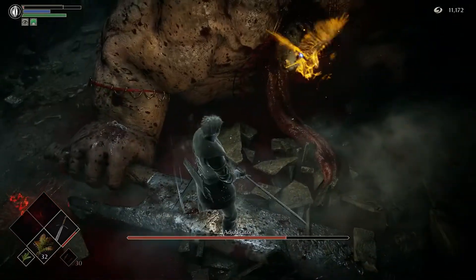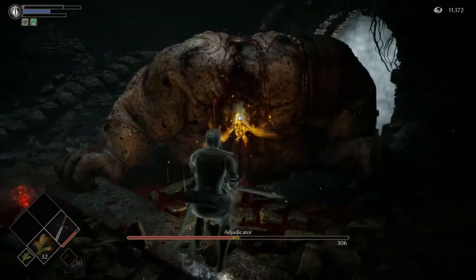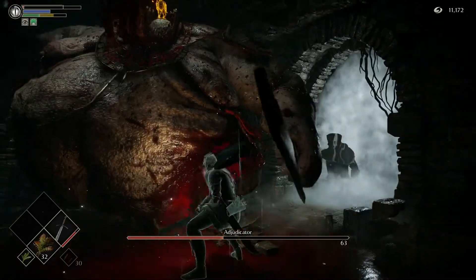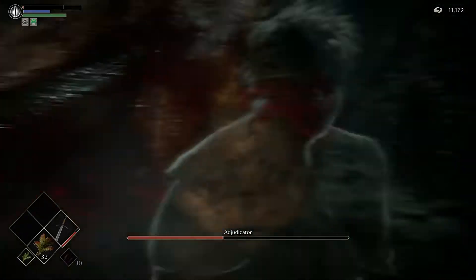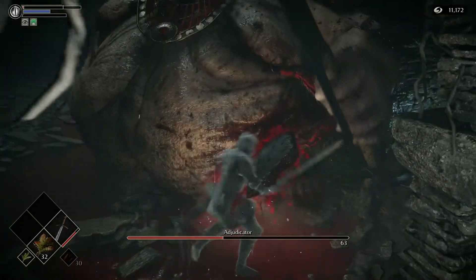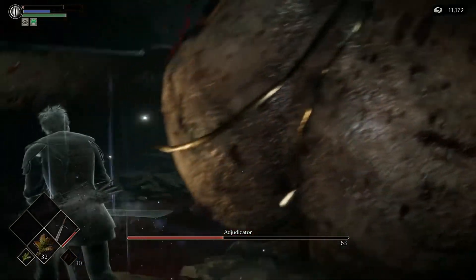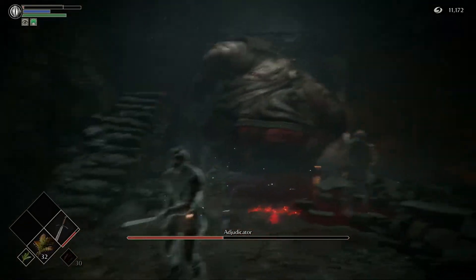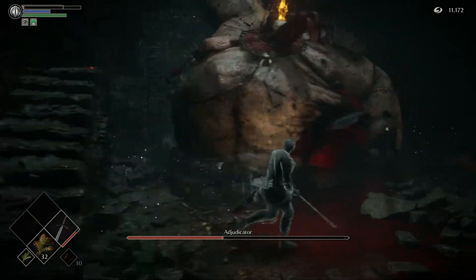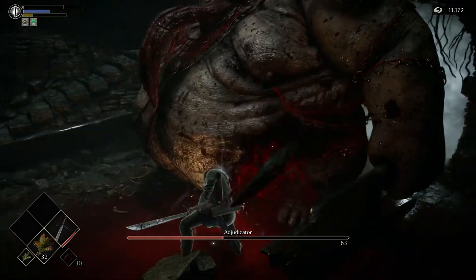There we go, drop him again — does decent damage. Right now he's on the wall, so we're gonna have to bait him back. When he swings, go for the right side, and when he's recovering that's when we start hitting the bleeding spot.